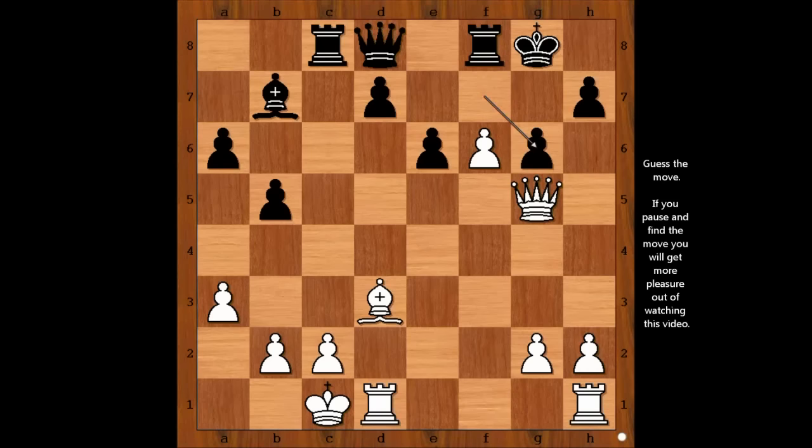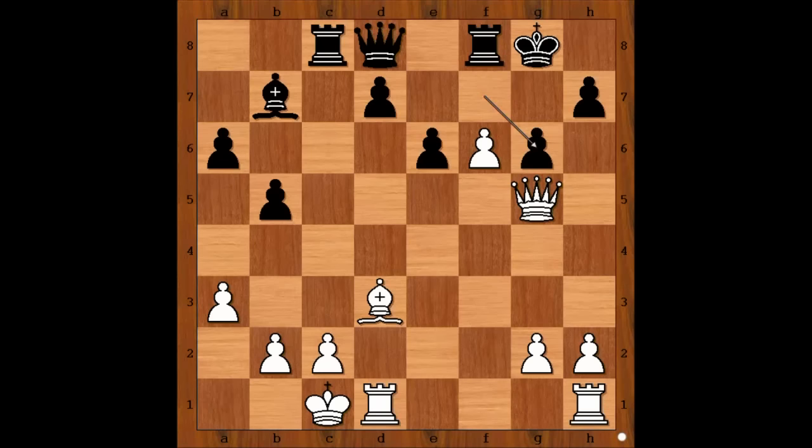Please pause the video and find the best move for white. Carlsen played bishop takes on g6. Queen takes pawn on f6. If h takes on g6, queen takes pawn check, king to h8, queen to g7 checkmate. So we have queen takes pawn on f6.